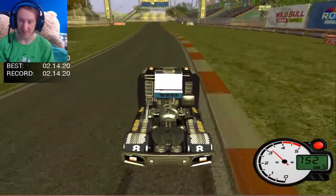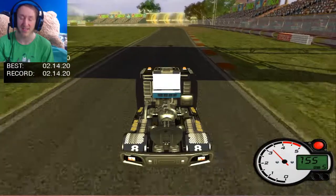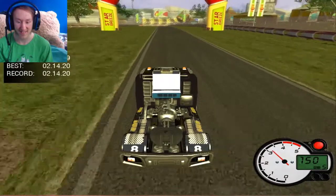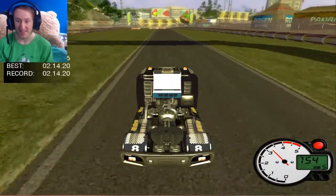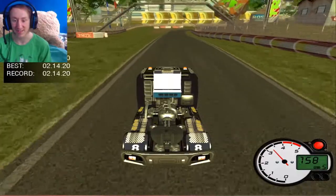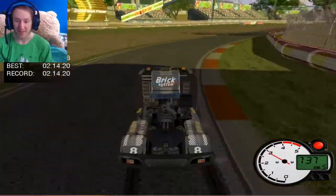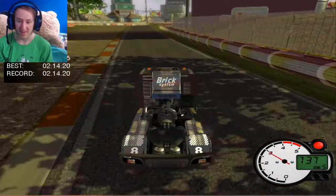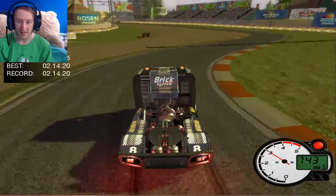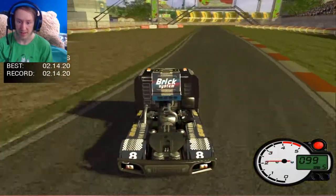Yeah, take everyone on the outside — because for some reason the AI always goes onto the dirt or that corner and stays on that corner for a while. Must show everyone I'm a good race driver. I don't think I'm better than — oh look, I think he's somehow better. He somehow gets better than me. I'm doing good, kind of good.